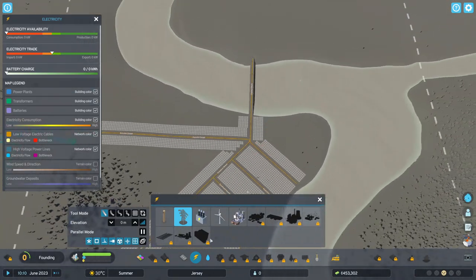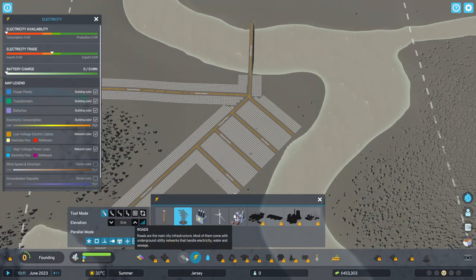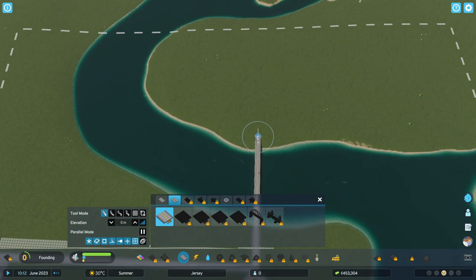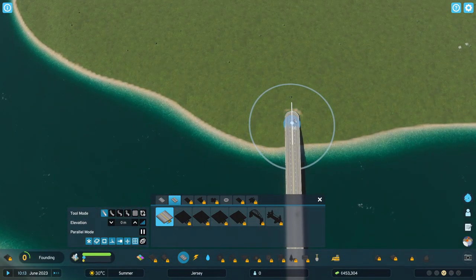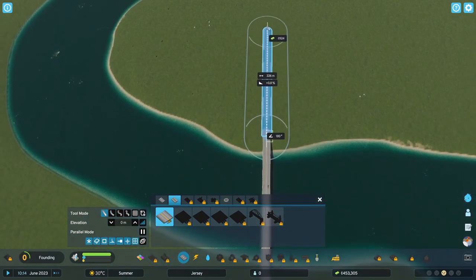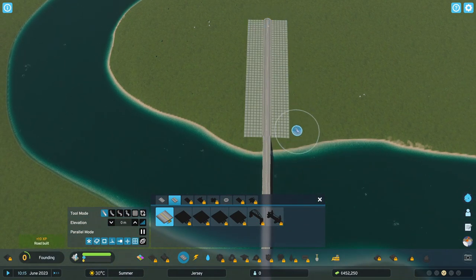Obviously we're going to extend this bit out here because we need water now. We'll extend it out a bit because this is going to be our industrial zone — a bit of industrial — and I want a bit of space here.